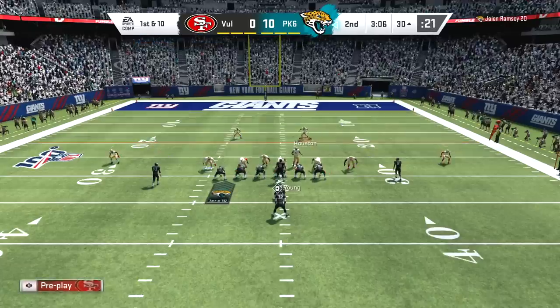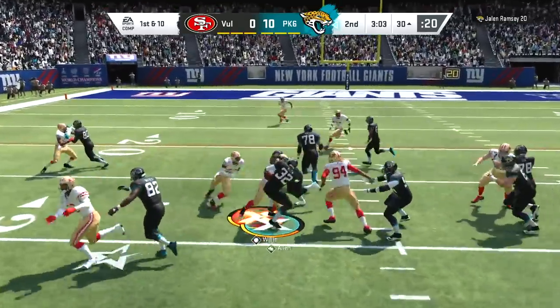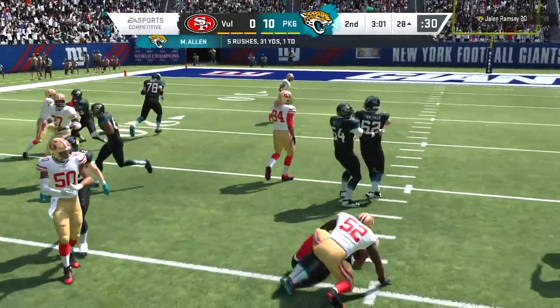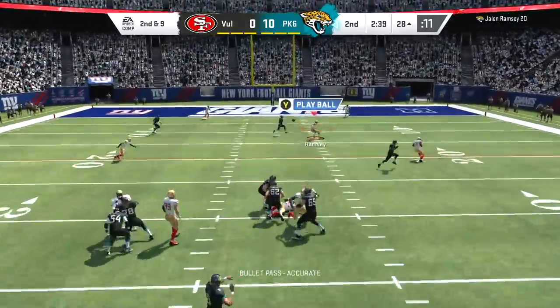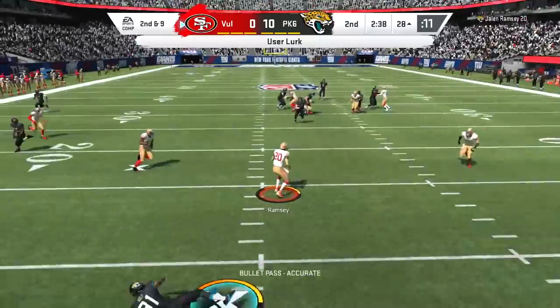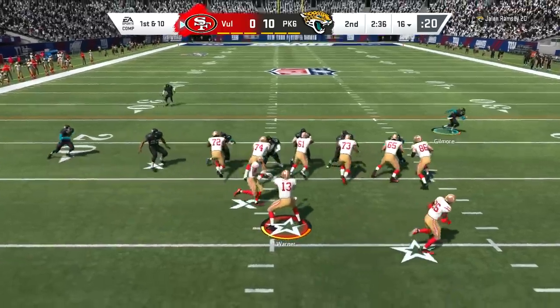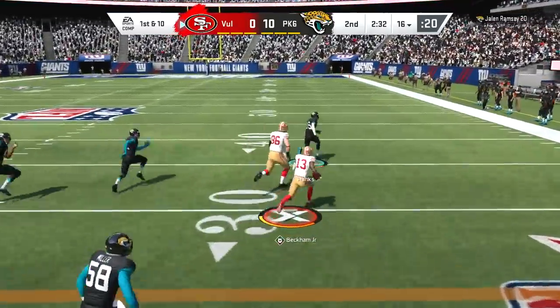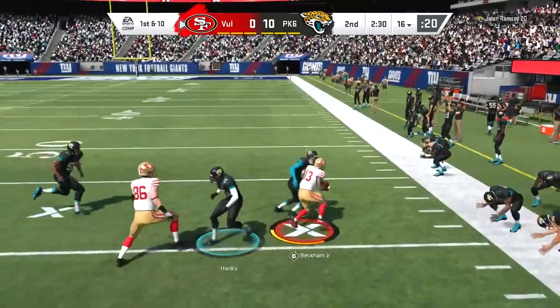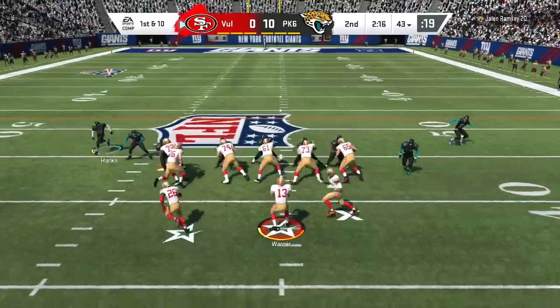It looks like Stephon Gilmore has Enforcer because what a hit that was. Anybody can big hit — Kurt Warner can big hit, Stephon Gilmore can big hit, kickers can big hit. Here's Patrick Willis stuffing the middle again. Even though it's a fundamental tackle in the running game, it does absolutely nothing for our x-factor. Jalen Ramsey gets the interception, but my opponent — even though he's up 10-0 — still manages to put his hands in the cookie jar as we run the sweep with Odell Beckham Jr.